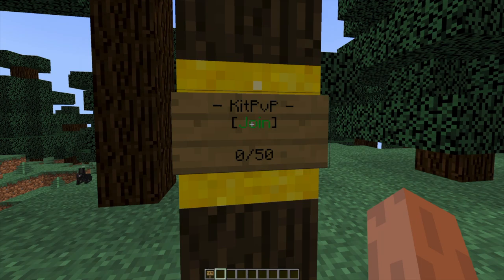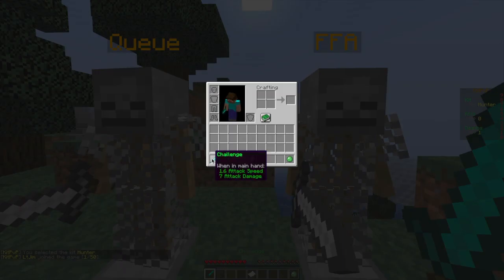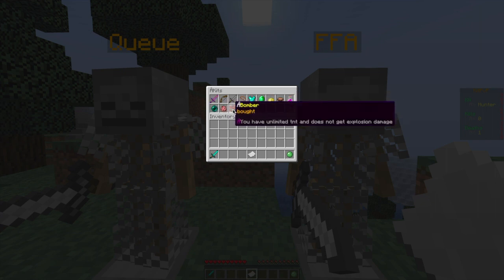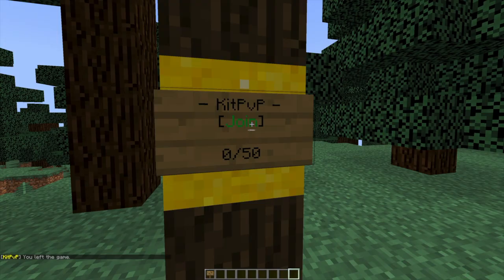So if we go ahead and right click the sign to join, you will see that there are a few things here. There's the challenge item so you can challenge a particular person. There are the kits and in here you can see all of the awesome kits — archer, hunter, police, tank, bomber, potter etc. — and they all have different abilities, which is cool, and how many coins you have. Normal people would have to buy them, and then obviously you have the exit button.